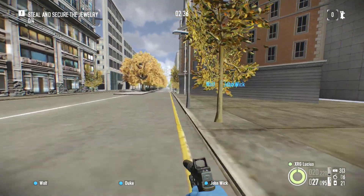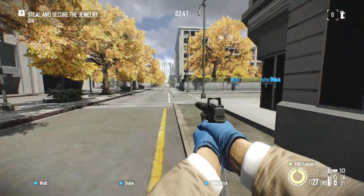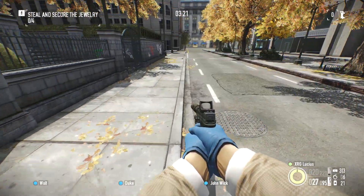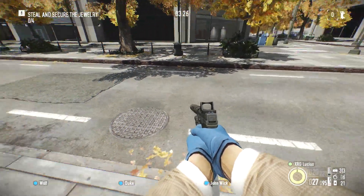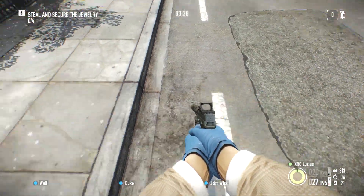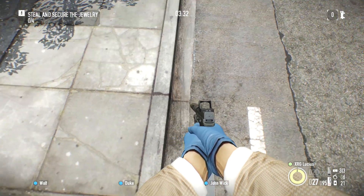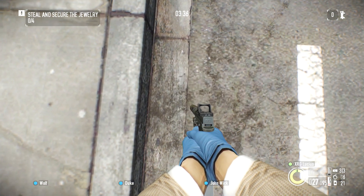Actually, I don't even need to reset. I can just do the glitch to go back into the map and then do the glitch again. So if you want to go back in bounds, you can just do that. Alright, now we're back inside the bounds of the map where we're meant to be. Let's repeat the process — I go straight up against this barrier, the boundaries of the map, and find that little spot where it glitches.